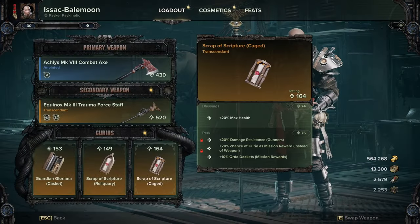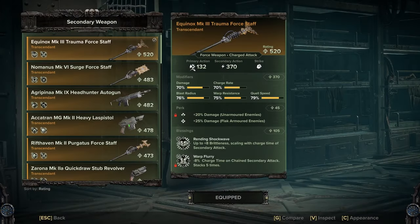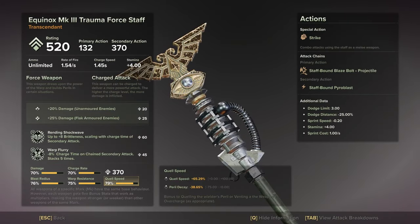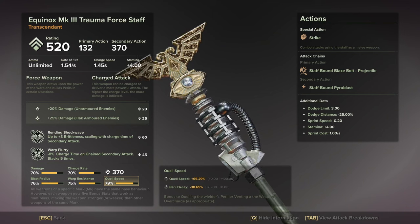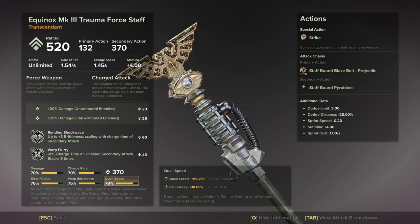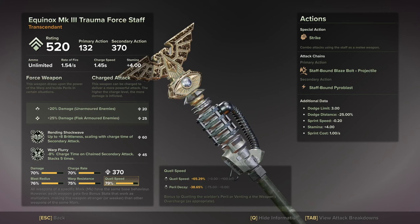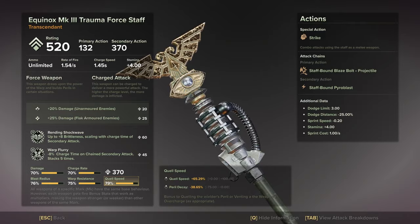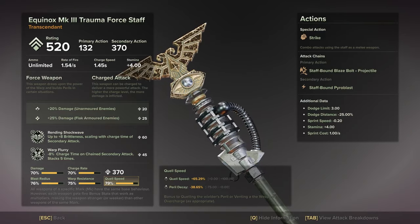We're going to take a look at what this quell time modifier looks like. If you go into your staffs and inspect the quell speed, you will see we now have a new peril decay modifier, which basically translates as how fast you passively lose peril when you have your staff out. This is definitely an improvement — you can definitely see that you will quell peril much faster if you're just walking around with your staff now. A wonderful improvement to the quality of life for cycles.